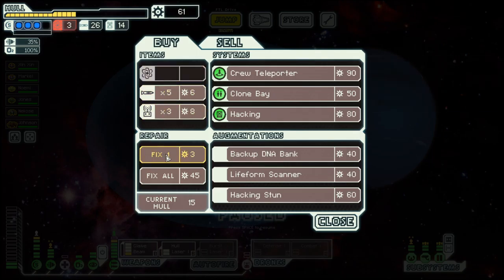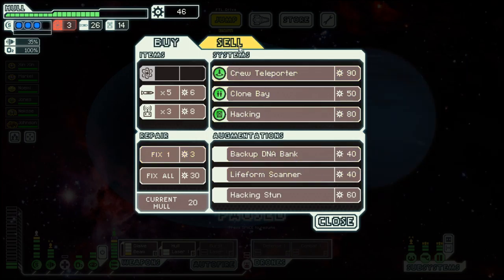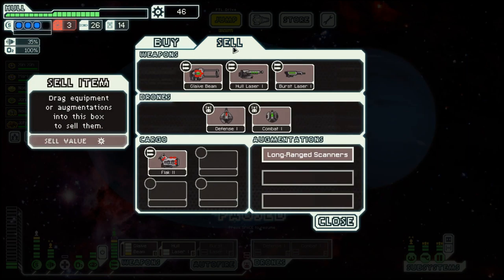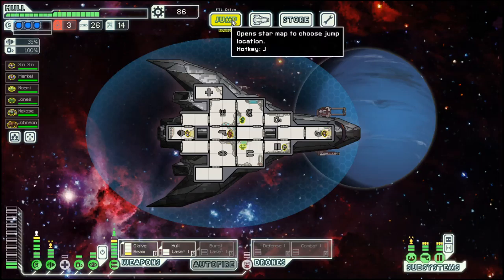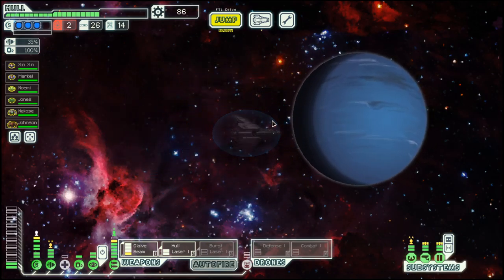Fill up on fuel. Repair a bit. Otherwise they don't have anything. We can sell the flag too. And then move on.